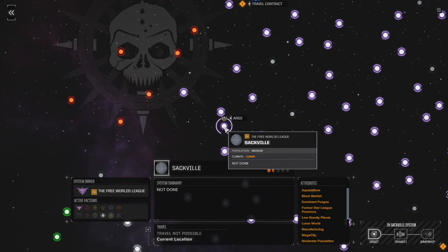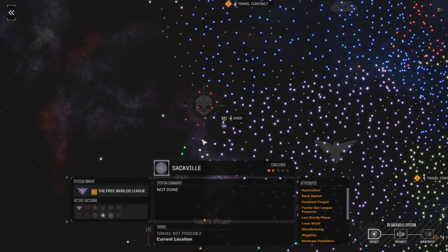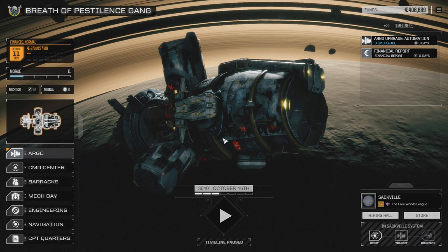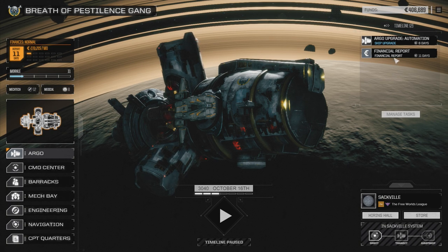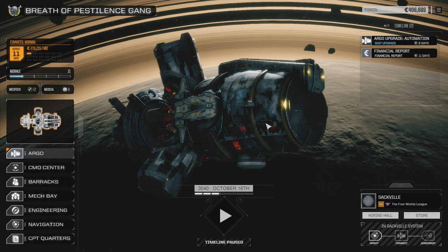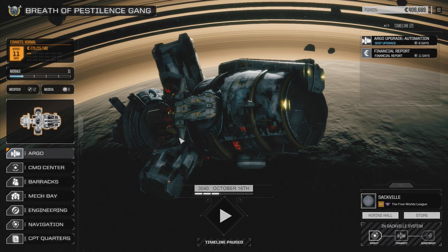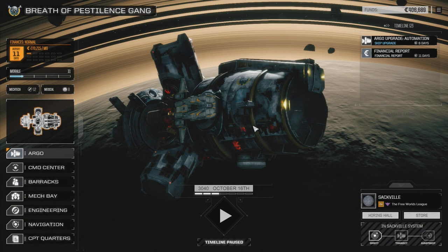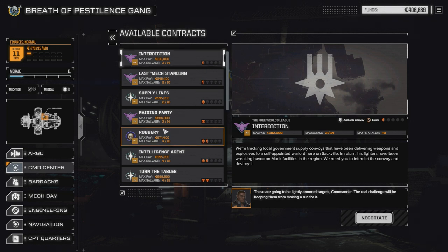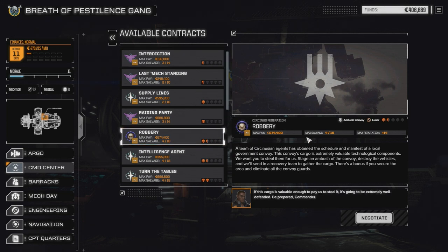Welcome back to Rogue Tech. We are in the Free Worlds League at Sackville, on the edge near the Cirkinis Federation. We're here upgrading our Argo — we've got a few things upgraded already, working on automation, then hull structure, and then we'll probably head back to the Cirkinis Federation. While we're here, we're going to pull off a robbery mission — ambushing a convoy in the lunar environment.